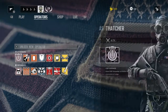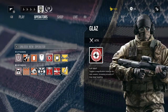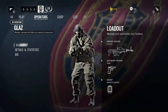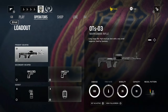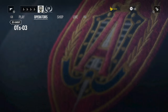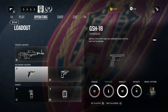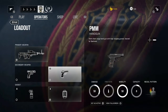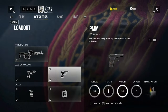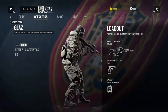Glaz is a new character. He toggles a magnification scope on his main weapon, increasing accuracy for long range targeting. He has a Dragunov-style sniper — the OTs-03 — a Russian semi-automatic sniper with very high damage, 180 damage, high recoil per shot, and a very small magazine used by Spetsnaz. His secondary weapons are a GSh-18 and a PMM, both 9mm pistols. His gadgets are a smoke grenade and a breaching charge.